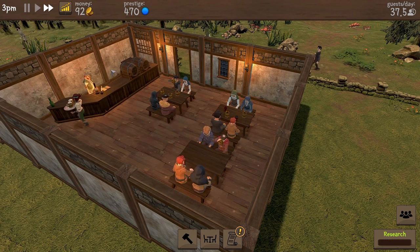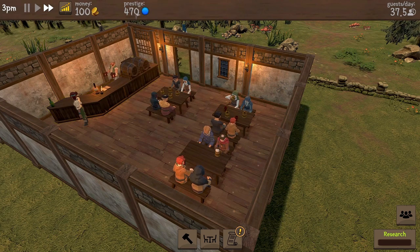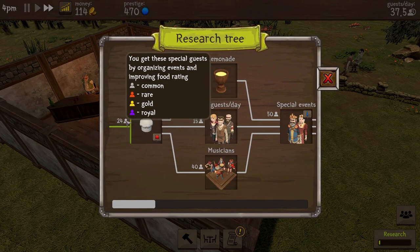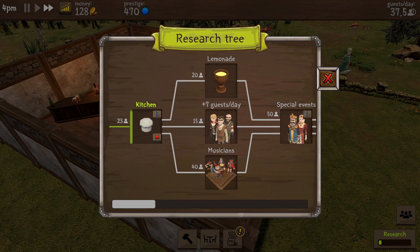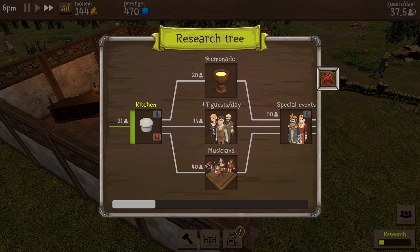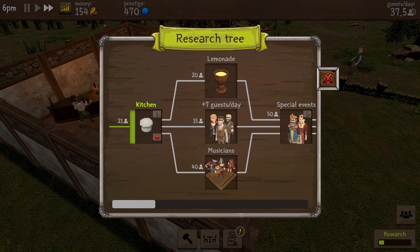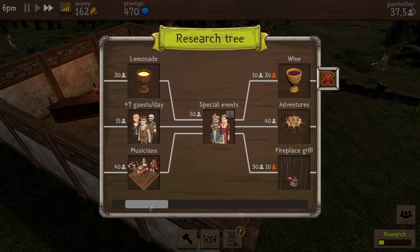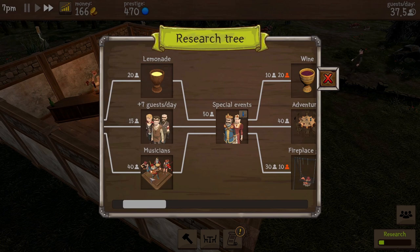Let's speed time up a little. Prestige 470. They've now got the names on for different people classes - common, rare, gold, and royal. Very nice. Looking at the research tree - lemonade gives us lemonade, that gives a guest increase, and that gives us musicians. I'm really tempted to go for musicians because that just looks wonderful - we can have people playing instruments and dancing and going hey nonny nonny and entertaining everybody.